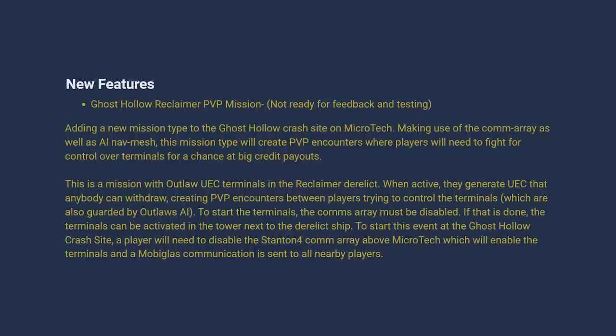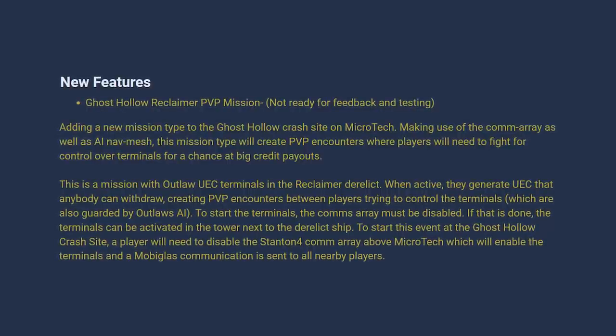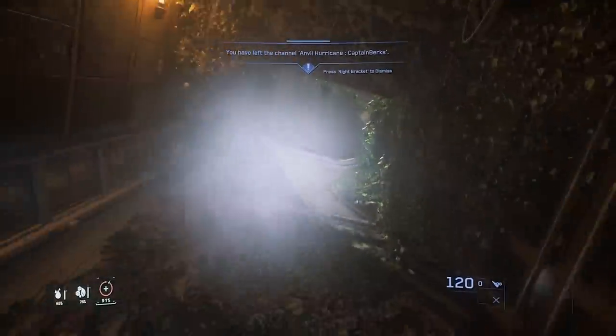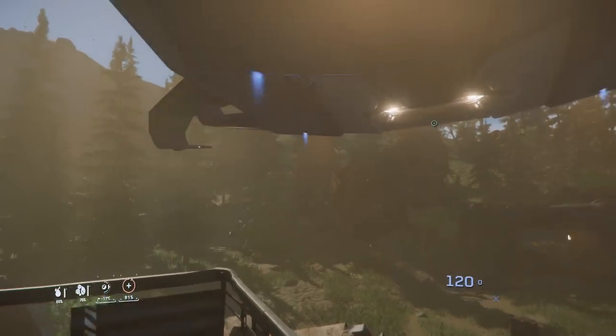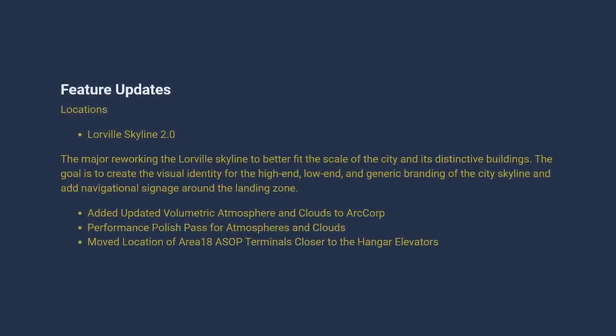You are on a 30-minute timer to salvage before ships come in waves to attack you. At Hurston these are basically in the same locations as bounties, so you're much less likely to be pirated — it's more of a PVE situation. Then we had the Ghost Hollow mission, which feels like it needs a lot of balance. You go to a Reclaimer wreck, take over two terminals that print money, and withdraw it to your bank account, but the value for your time just doesn't seem worth it yet. Also, an A2 bomb can drop on you inside the wreck.